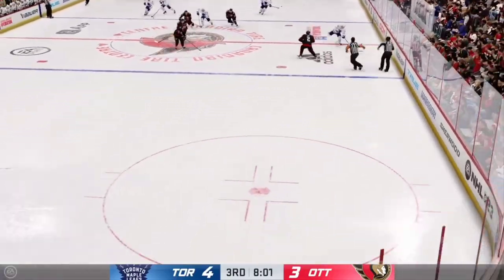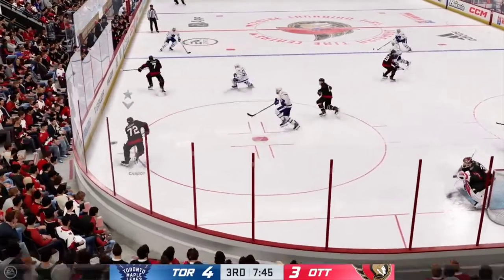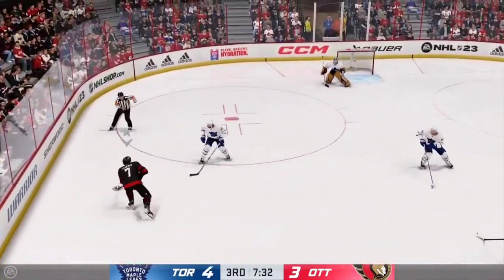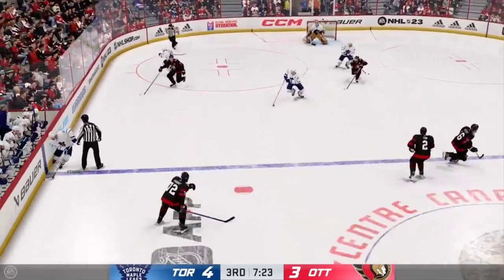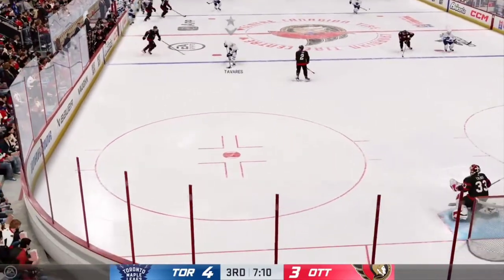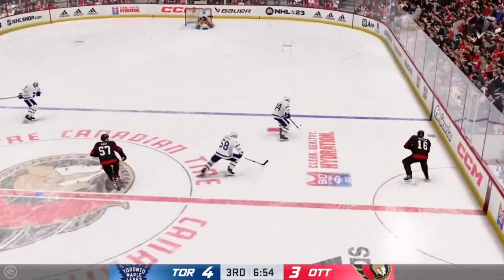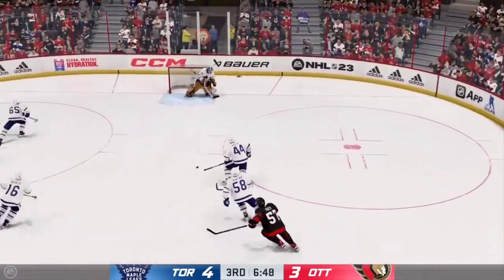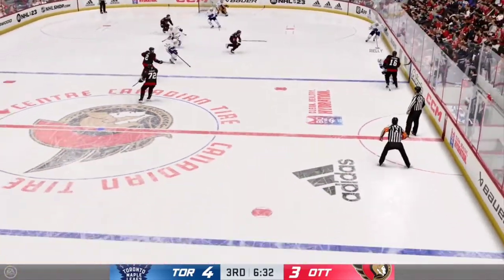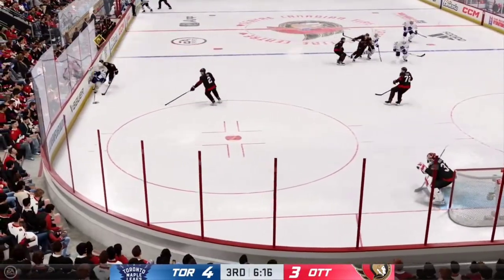Battling along the boards — dumps the puck in. The Senators get a hold of the puck along the boards. Ottawa's through center and now in the offensive end — the Leafs take over on possession. Almost lost the puck but hangs on as play continues. Now he moves it quickly to Watson — whacks it into the offensive zone. The Leafs gave possession — through the neutral zone and into the offensive end.